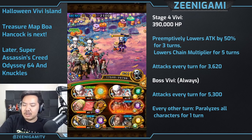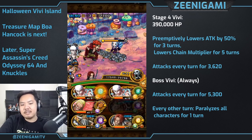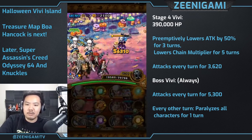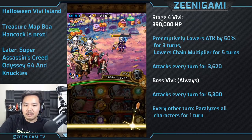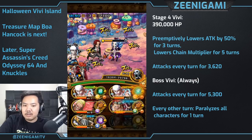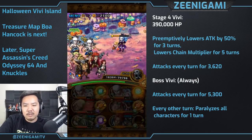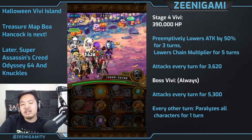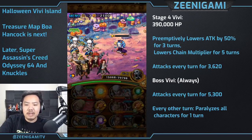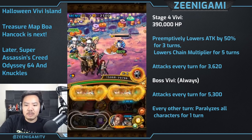VV attacks every turn for 3,000 damage — not dangerous. You can totally look for recovery orbs if you want, but you should be safe for a while. Pass a few turns, get a few stalls. You should be able to stall 3 to 4 turns — I think it's 4 turns, yeah, we can get 4 turns. None of the VVs do anything based off of health, so you don't have to worry about getting them too low.